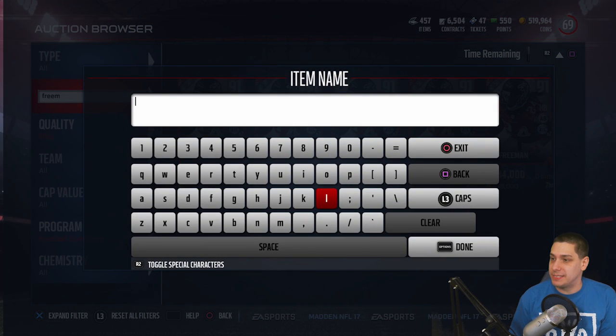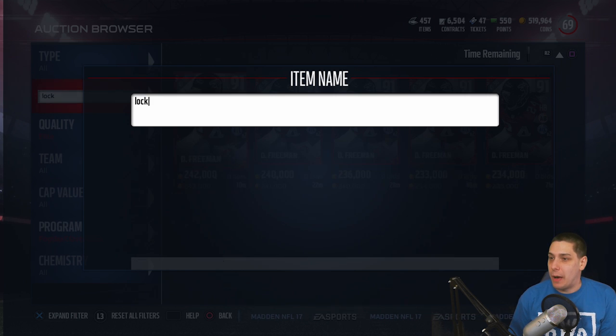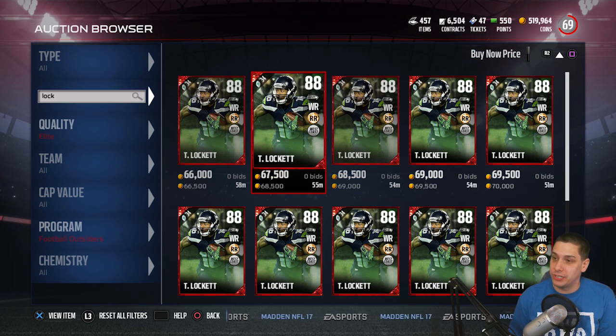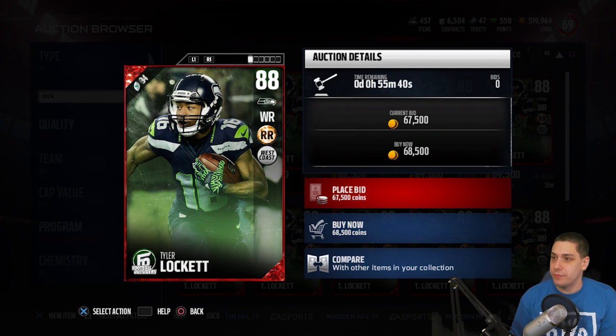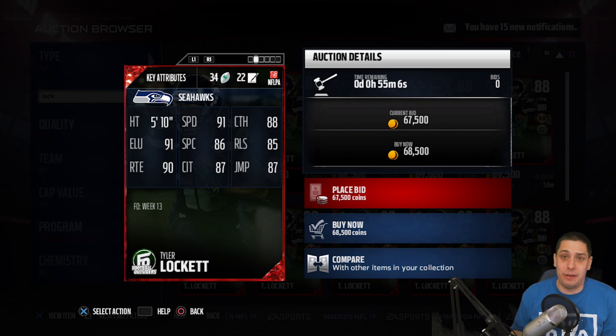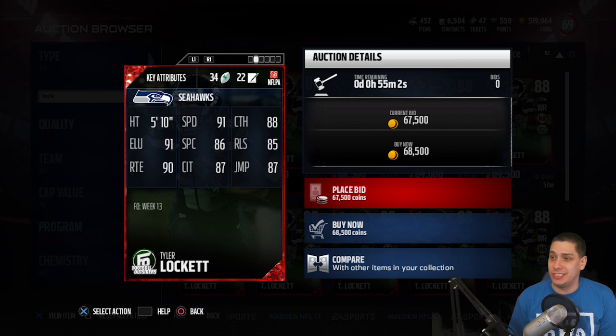The other cards that came out today with the Football Outsiders include a Tyler Lockett. Tyler Lockett is typically a card with a ton of speed and we've seen him in a lot of promos. This one's going for about 66,000 coins, so it's not too expensive. But the speed is a little disappointing — Tyreek Hill last week had a 93 speed card, one of the fastest cards they'll put into this game. I was expecting Lockett to at least be close to that, and 91 speed just isn't enough.